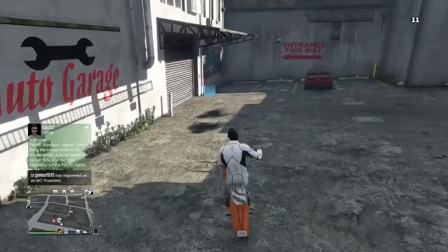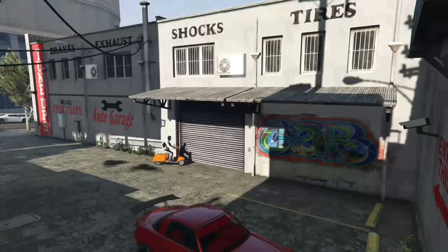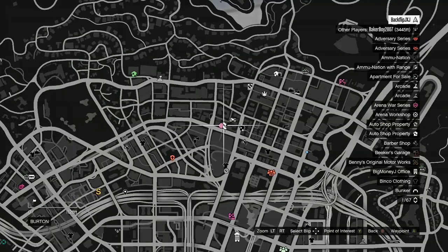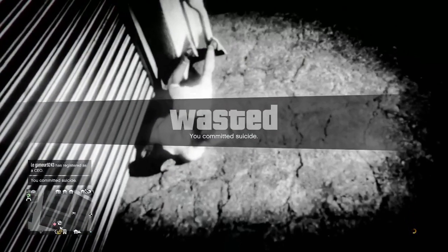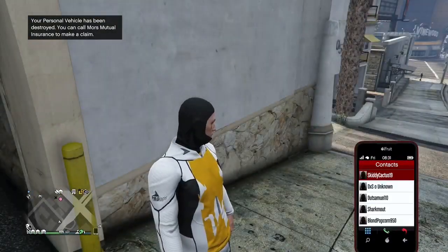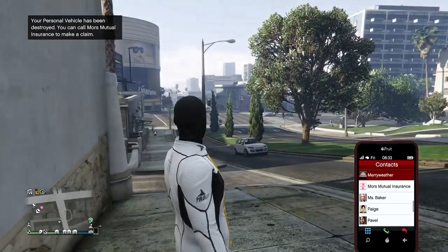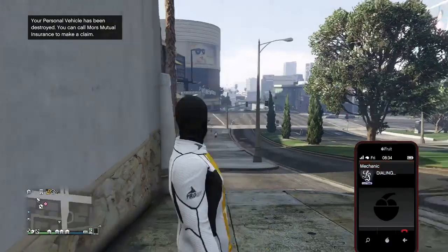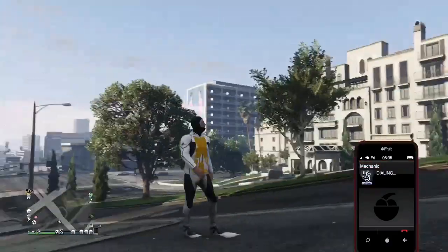You're going to throw a grenade at the door, then quickly drive up to the door. When the grenade blows up, press pause on your controller and open up your map as fast as possible, then wait until your character explodes and dies. When you respawn back into the map, open up your phone, call your mechanic, and request the personal vehicle which you actually want to duplicate. I recommend duplicating a fully maxed out Issy Classic as that sells for the most.